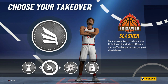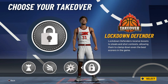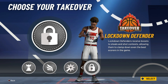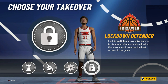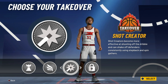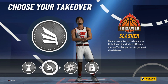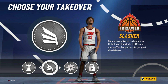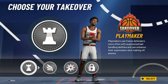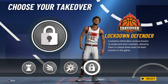As far as takeover goes, you're a small forward and you're playmaking. I would say your lockdown defending takeover is probably one of your best bets because lockdown's always been a very good takeover. I wouldn't say shot creator at all — you're not going to be taking leaning shots with a 76 three-pointer. Slashing isn't worth it either. I'd say take playmaking or lockdown, and for me defense is more important than offense.